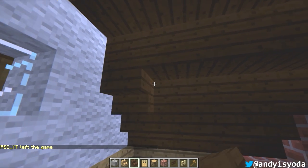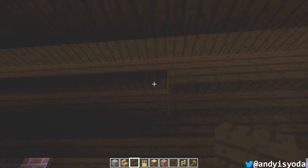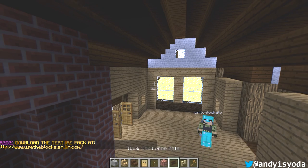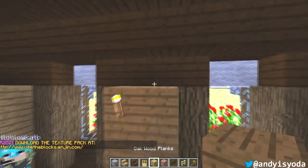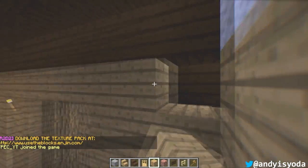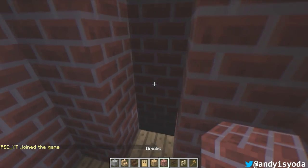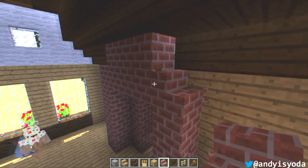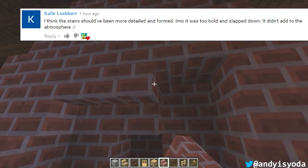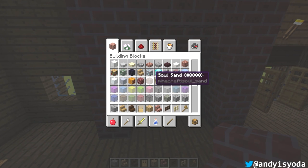Up here we need to do some upside down dark oak stairs - in fact, this needs to be spammed all over the place. It's getting kind of dark in here, so let's grab a torch and just spam a couple of these about. I want you guys to be able to see exactly what I am doing on the inside. Some stair blocks can go there just to put a bit of shape on the chimney.